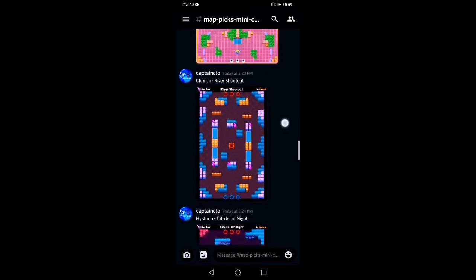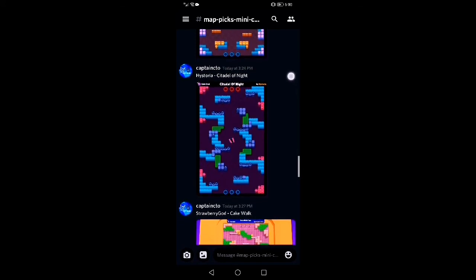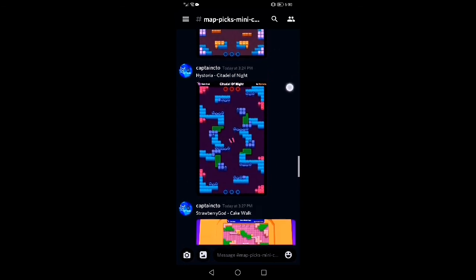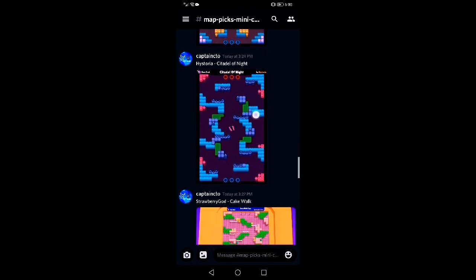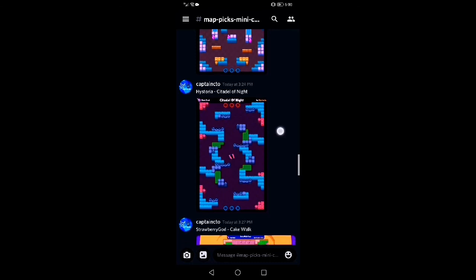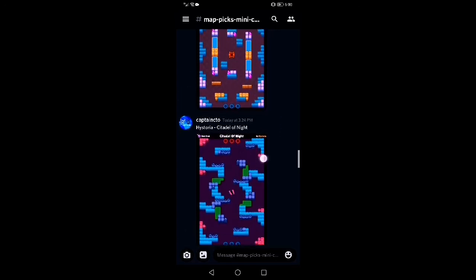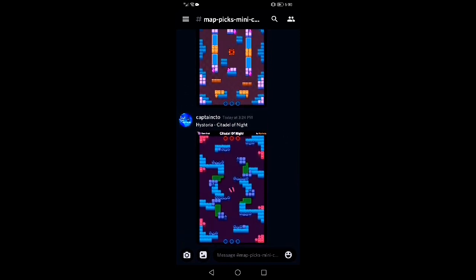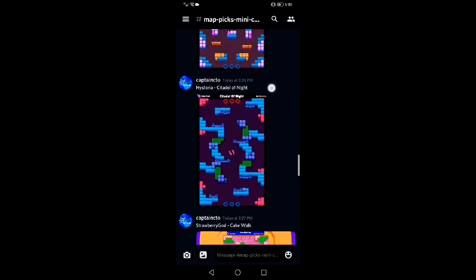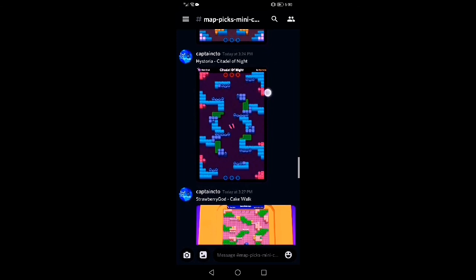Historia — Citadel of Night. This one kind of stands out to me because the middle is somewhat open but also somewhat closed. The structures near the mid are good placements for turrets, and the sides are really well used — it's a great balance between solid structures and grass. The structures aren't super original, like there are finger walls, but otherwise it's pretty cool. I really like this map.